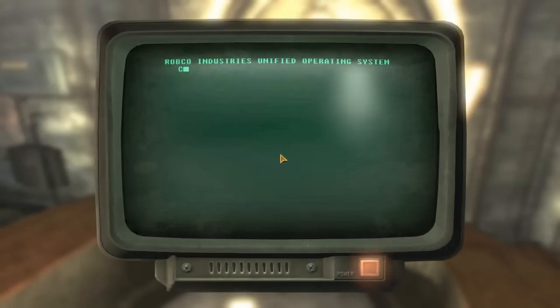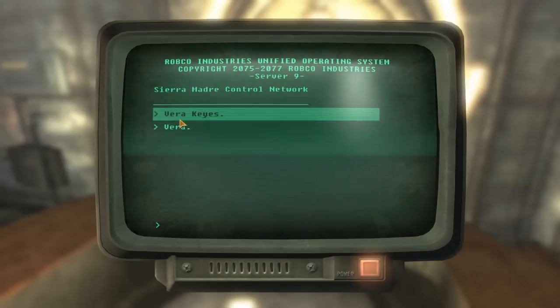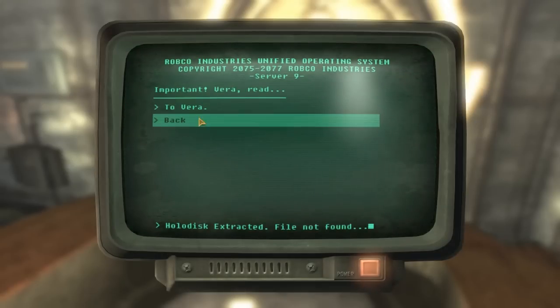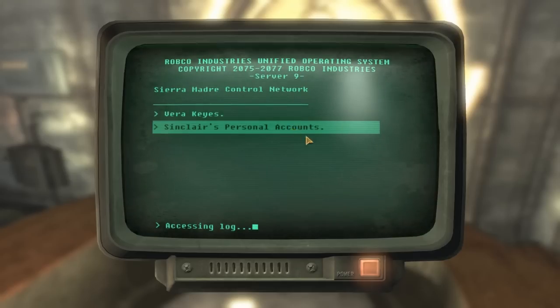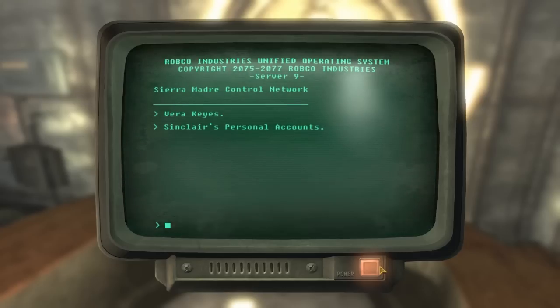Access the vault control terminal, then choose the Vera keys, then the Vera option, to Vera, and just spam through the text. Don't click Sinclair's personal accounts — just close the terminal.